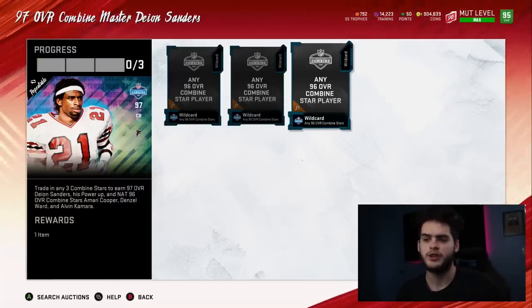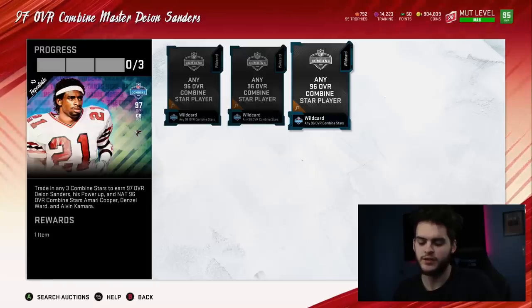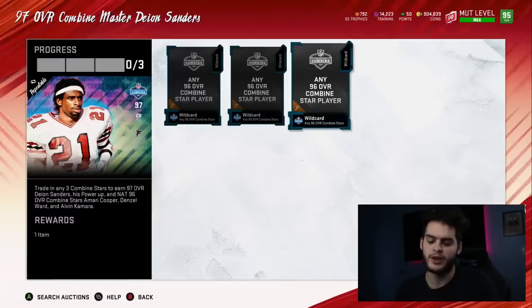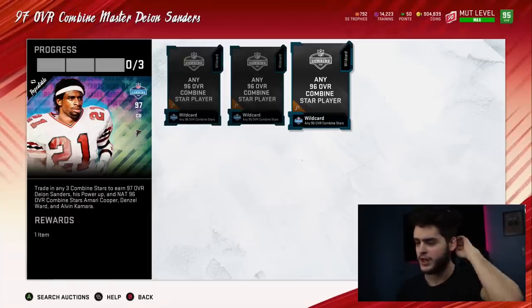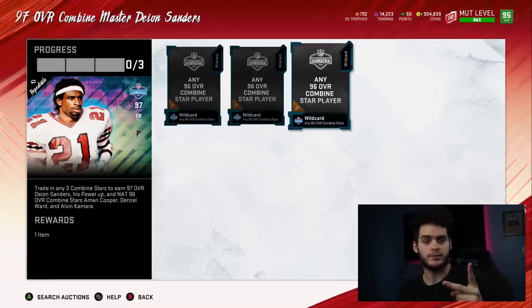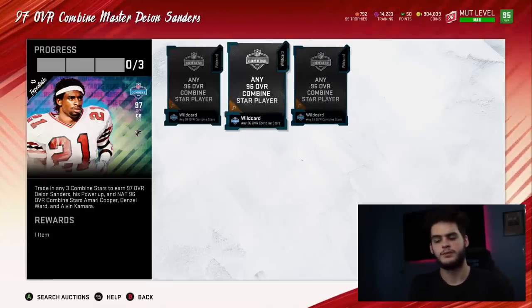Method three is where you work around to see how cheap you can get a single 96 overall. You spend 840k, sell Deion for 550k — that leaves you 290k in debt plus the 3 NAT cards. You then quick-sell all three 96 overall cards, which gives you about 210k worth of training converted back to coins. You end up in about a 75k coin debt. So in this method, you spend just 75,000 coins for one 96 overall card — great if you only want Denzel Ward and nothing else.